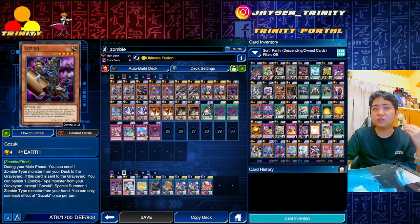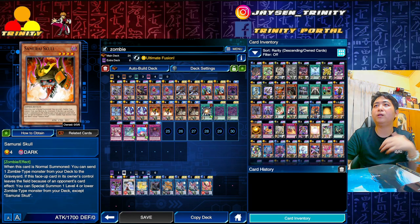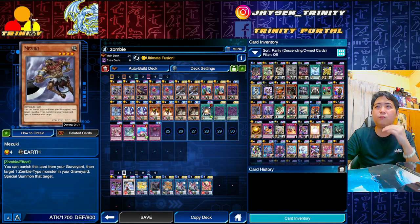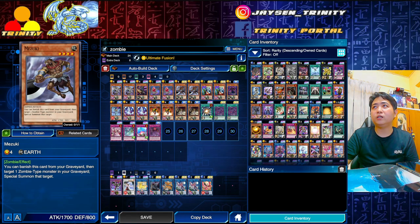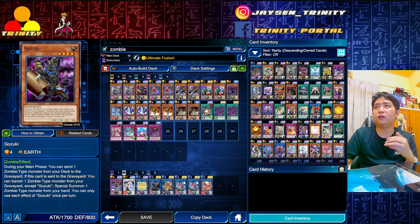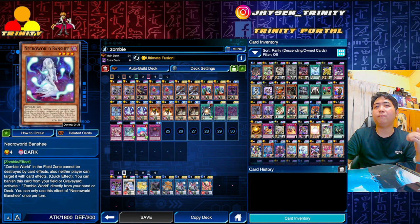Samurai Skull works similarly to Gozuki - Gozuki can activate every turn while Samurai Skull is once per turn. You discard one card to the graveyard and activate accordingly - depending on what you need, you can go for Banshee or Glow Up Bloom. Mezuki lets you special summon a monster back onto the field. You can resummon any of your monsters, but most situations you will be depending on Banshee, Uni-Zombie, and Glow Up Bloom.